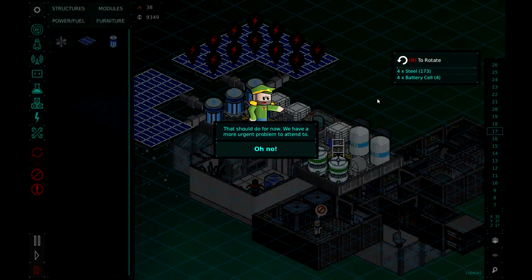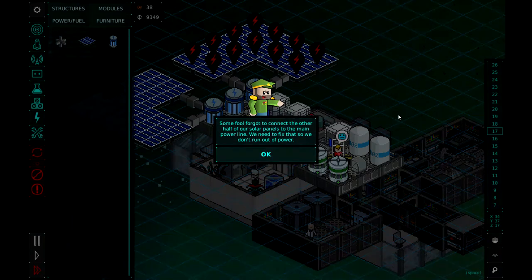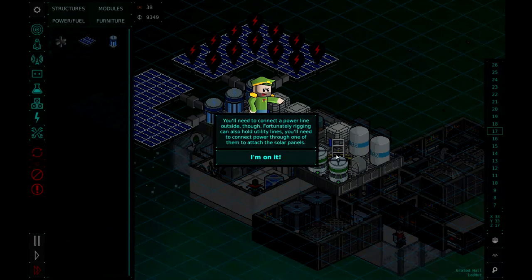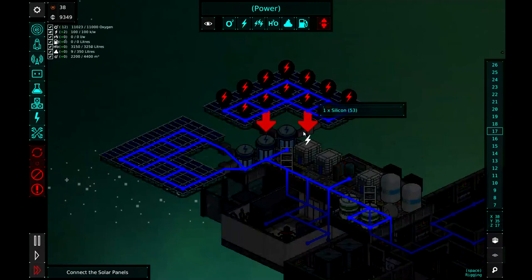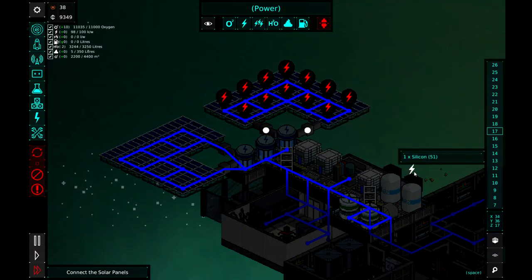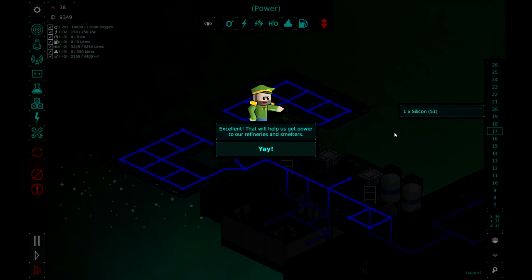That should do it for now, but we have a more urgent problem to attend to. Some fool forgot to connect the other half of our solar panel to the main power line — we need to fix that so we don't run out of power. You'll need to connect a power line outside, and fortunately rigging can also hold utility lines. You'll need to connect power through one of them to attach to the solar panels. Let's go ahead and select the power and put one there and one there, just to build a little redundancy in the system — you'd hate for one to break and have no power. That will help us get power to our refineries and smelters.